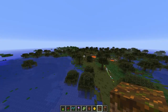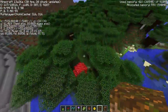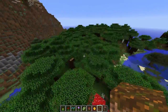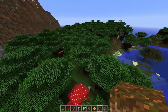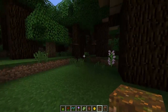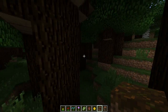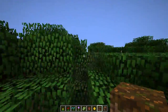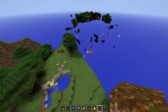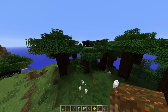Over here is a brand new biome called the roofed forest. It's got giant mushrooms in it, and as Jeb said, the main point of this biome is that even in daytime it's still pretty dark, so it's going to be a dangerous biome even during the day. Thick trees, hard to walk around - it feels like a magical fairy-tale biome. The grass is a darker shade than normal.